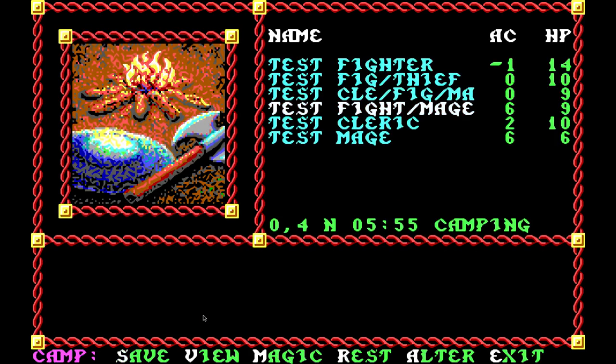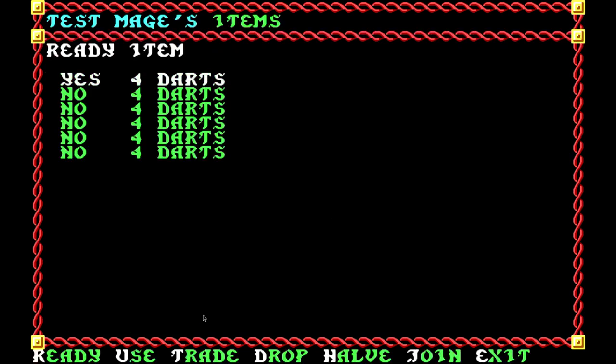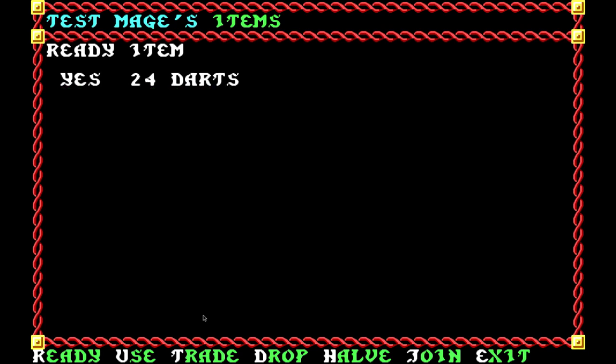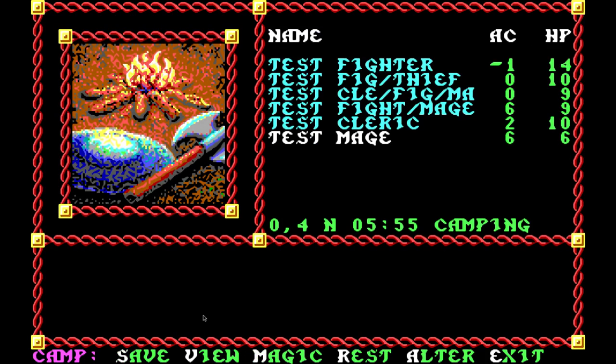So if you make a pure elf mage — which is probably worse than a pure human mage due to level limits — these guys can't equip any armor and can only use very limited weapons like darts and staves. From what I understand, this series is really designed around using humans. Humans also have a dual-class mechanic where you level up to a certain point, then switch to another class and level that up — once you surpass the original level with the new class, you regain all your old abilities. We may look at that later on, but it's not my favorite mechanic. The point is we're going to be picking a party of mostly humans because that's how this game is designed.